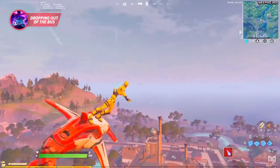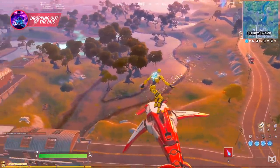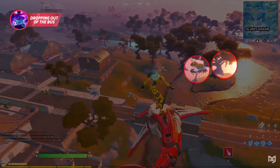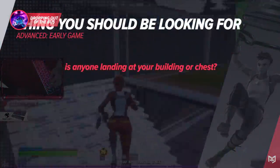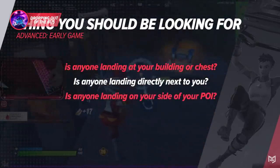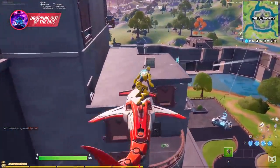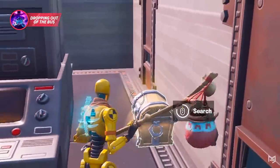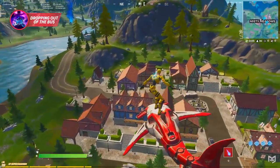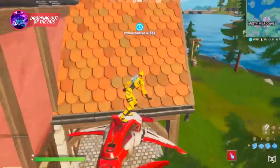For example, if your landing spot is Slurpy Swamp and the bus route is going west to east, you will need to drop out of the bus a lot sooner than someone landing at Retail Row. It's extremely important not to scuff your drop in tournament games. After you've exited the bus, your work begins. While gliding, the first thing you should be looking for is if you're getting contested directly at your landing spot — is anyone landing at your building or chest, or directly next to you?